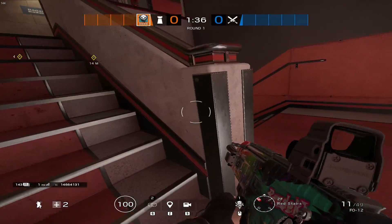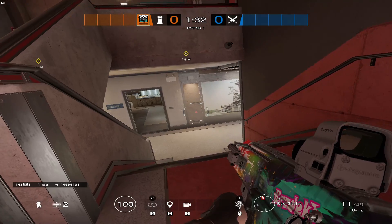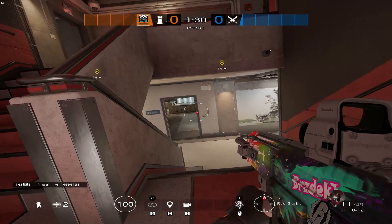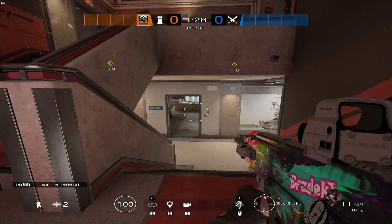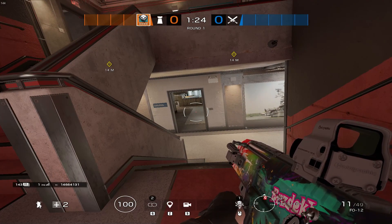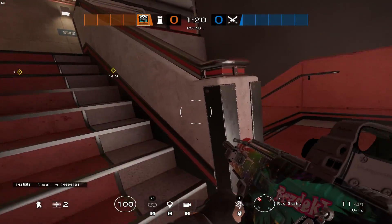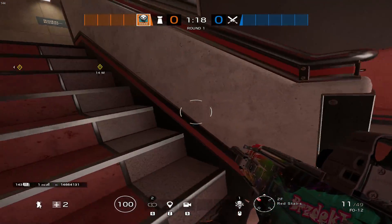Depending on the day — if my shots are on, I'll bring the Scorpion; otherwise I'll bring the FO-12. With the shotgun down here I can protect anyone pushing underneath. The FO-12 has one of the highest fire rates of any shotgun in the game, not terribly high recoil, so you can mow people down. You get 11 shells — it's probably the strongest shotgun in the game besides maybe the SAS one.